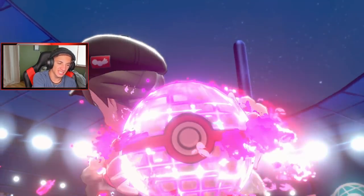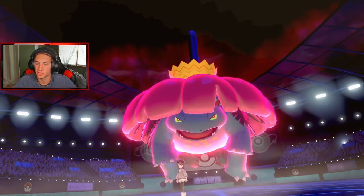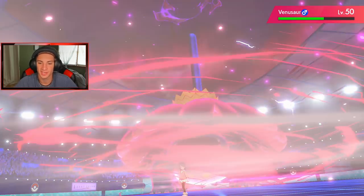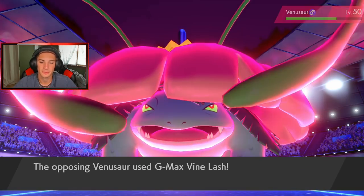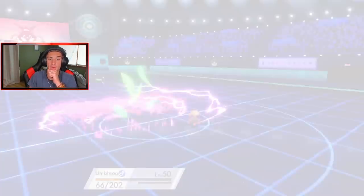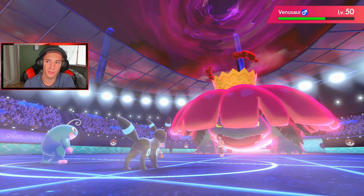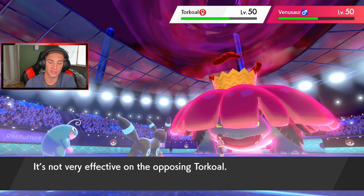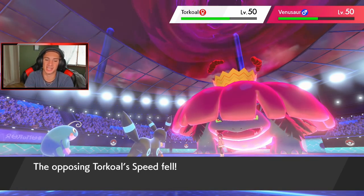He's got Heat Wave chilling here. Hopefully I can get off this Icy Wind, lower Venusaur's speed, then my Porygon-Z can come out and do some work. Some teams are just a pain to play — Sun is definitely one of the better weathers. Vine Lash comes out, going for my Umbreon. I'll get off this Icy Wind, lowering speed. Taunt comes out — but Torkoal's not a support mon, just here for hitting and setting sun, so Taunt does nothing.